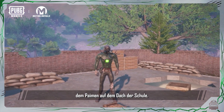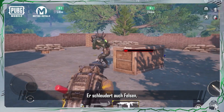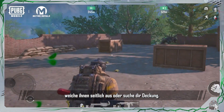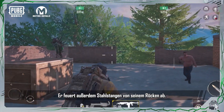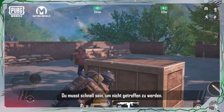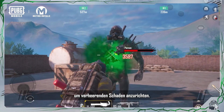Let's start with the Paimon on the school roof. Be sure to avoid getting pummeled by its fists. It also attacks by throwing rocks, which you can avoid by dodging to the side or using cover. It will also continuously fire steel bars from its back — move quickly to avoid getting hit. Its weak point is its chest. Focus your attacks there to deal massive damage.